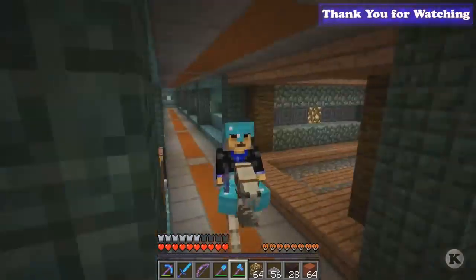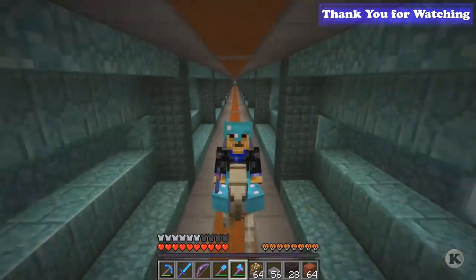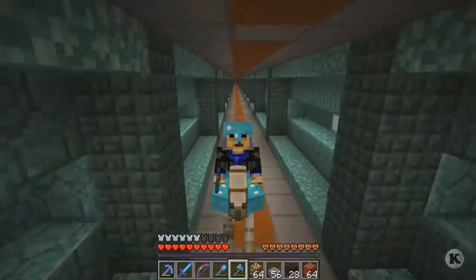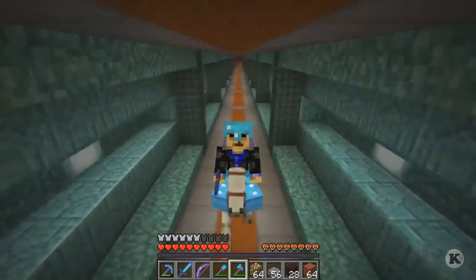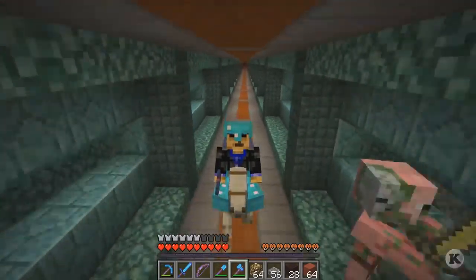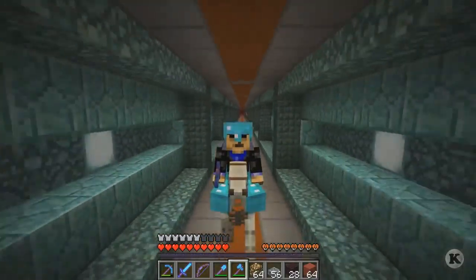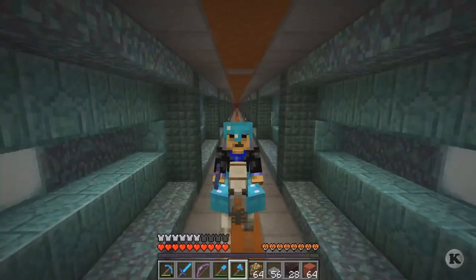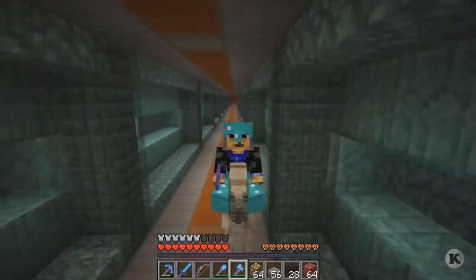Next episode - you see these chests I'm leaving in the hallways? I don't want them there anymore. The best way to move all the random blocks and chests left around the world is with shulker boxes. So next episode I am going to do the whole episode in the End, flying around trying to get shulker boxes. I'm a bit afraid of that because I don't want to lose my gear, but I plan on throwing everything into an ender chest to keep it safe if I die.